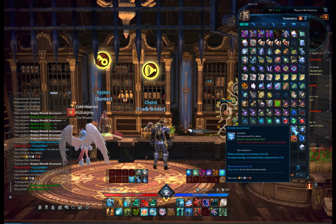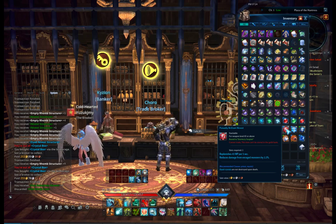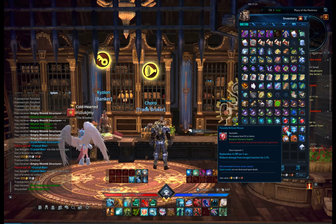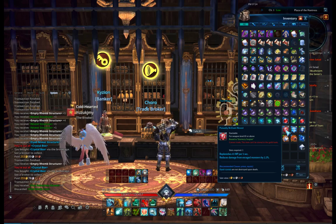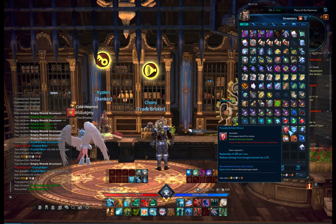Then we have the red brilliant neviot - the poisonly one - it also has a special second bonus. As you can see, it replenishes 42 MP per five seconds, here it says 43 MP per five seconds - kind of just one more MP per five seconds. But it also reduces damage from enraged monsters, so it works a bit like a hardy neviot giving you extra protection against monsters.